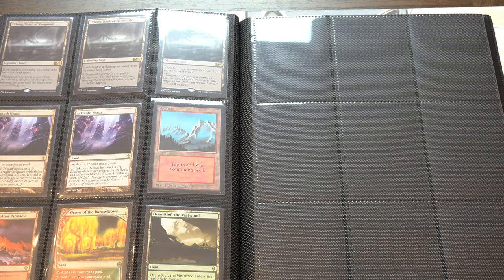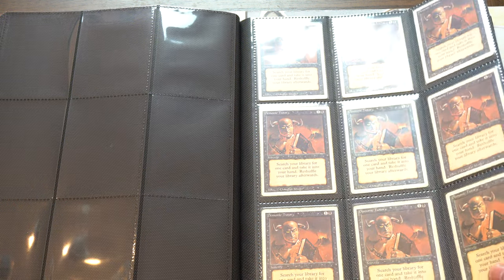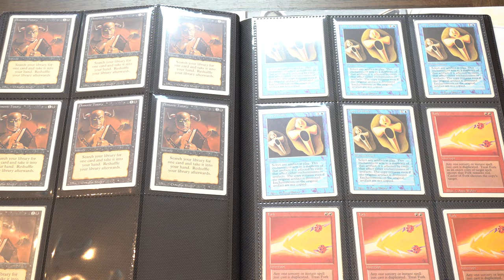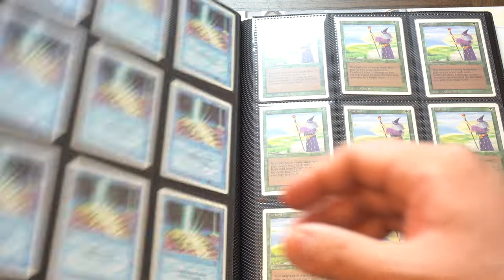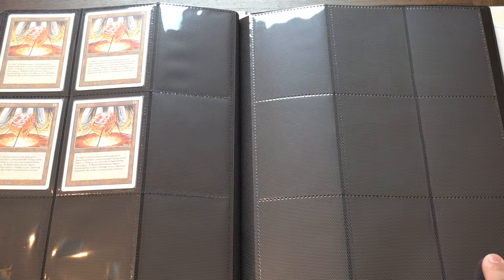Even if it was a Lotus, I probably have enough in the whole binder for a straight trade. In the back, this is Revised — stuff people love for EDH: Copy Artifact, Demonic Tutor, Fork. Obviously it's reserve list stuff, and it's just the stuff that people want.